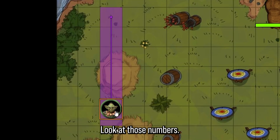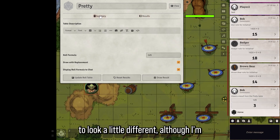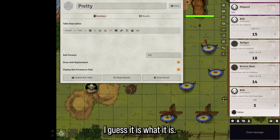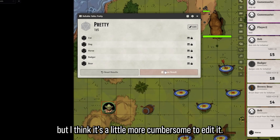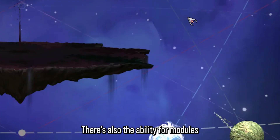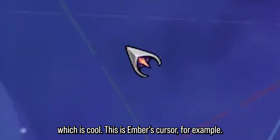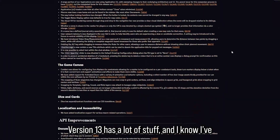The roll tables have been updated to look a little different — theoretically smoother, though it feels a bit more cumbersome to edit. There's also the ability for modules or game systems to add their own custom cursors, which is cool — for example, the Embers cursor.